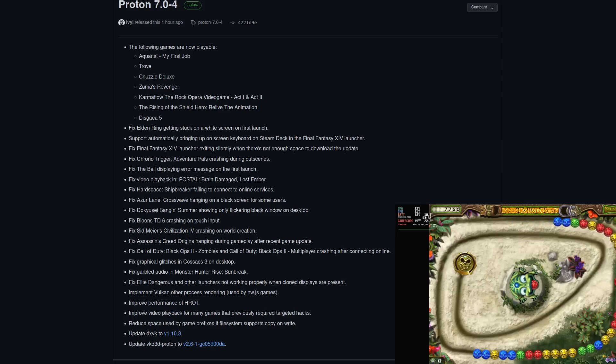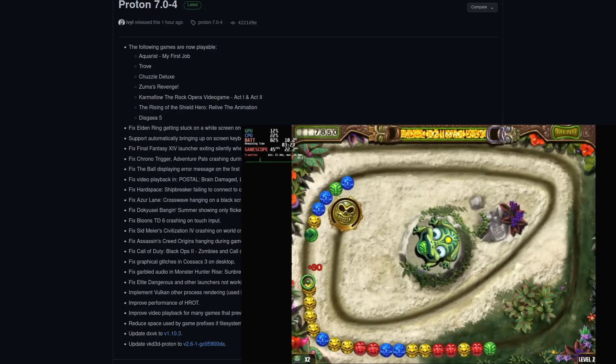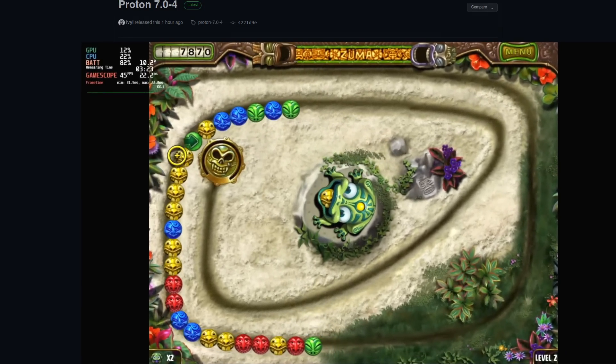I will put a link to the changelog in the description of this video. This is just your usual quick news tip that a new version of Proton is available to go and download in your Steam library, with every release bringing us a little bit further towards even more compatibility for the tens of thousands of games that are on Steam.